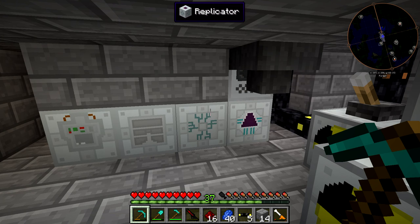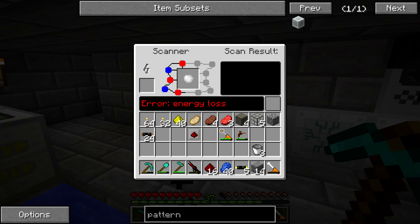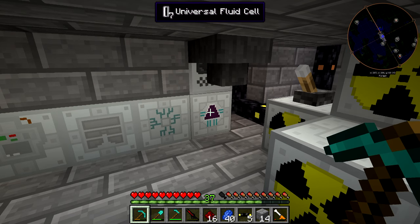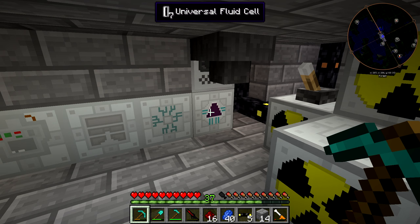We're going to call it an episode for today. The whole system works like this: the scanner scans your item, puts the results into the pattern storage, which gives you the item name, UU Matter required, and energy required. You can flip through patterns, import and export from crystals. Then at the replicator you can do a single run or repeated runs - which is what we'll eventually do with iridium. The UU Matter goes directly into the replicator from the mass fabricator via a fluid ejector upgrade. I hope you guys enjoyed today's video - if you found it entertaining or informative, feel free to give it a like. Talk to you guys later.